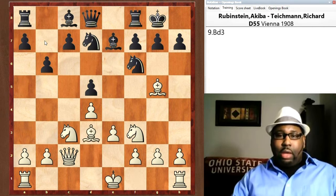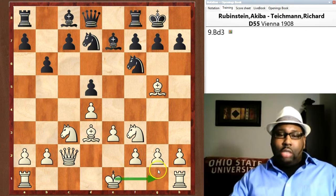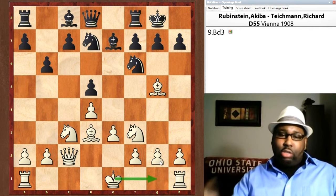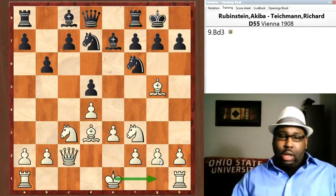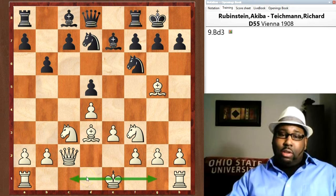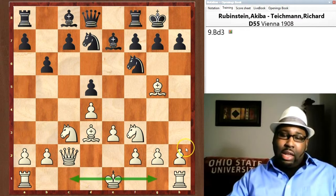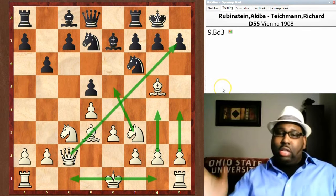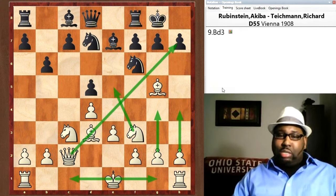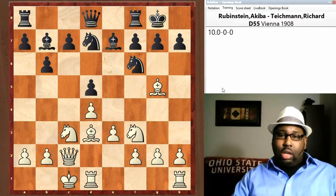After cxd5, the bishop comes out to d3. White can still castle kingside if he wants — it depends on your style and how aggressive you want to be. But if you want to throw everything at your opponent, castle queenside and launch all your pawns, knights, and bishops. White has a nice diagonal here and the position is practically playing itself.